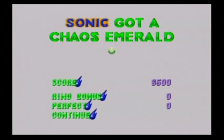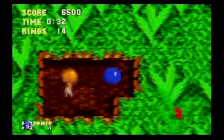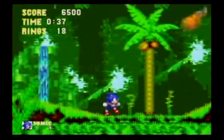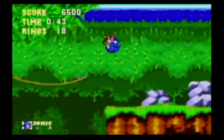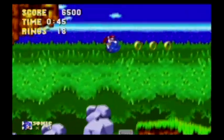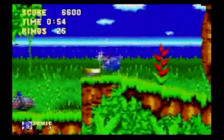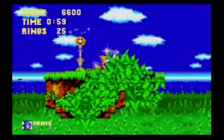The way it worked is Sonic & Knuckles had a lock-on feature, and you could put Sonic 1, 2, or 3 in it to get different features depending on which game you put in there. With Sonic 1 you got a huge number of special stages — like a million different ones. You can plug any other Genesis game in there and get one Blue Sphere game, but plug in Sonic 1 and you get like a million — it's crazy. With Sonic 2 you can play as Knuckles, the red Echidna character you just saw, which gets you new areas and Super Knuckles.